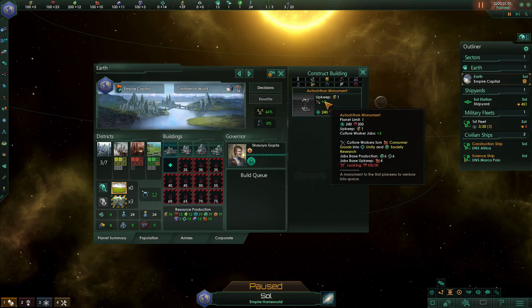The second option is building a level one Unity Building. The base Unity Building will produce six Unity per month once fully staffed. Depending on what type of empire you're playing as, the name of this building will vary. You'll want to go this route if you're looking to rush a certain Tradition Tree, like Discovery or Expansion, early in the game. Getting through your Tradition Trees quickly can give you an advantage over your neighbors and allow you to snowball much quicker. In addition, Unity Buildings also produce six Society Research per month, so you aren't completely abandoning research early in the game.